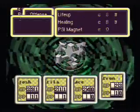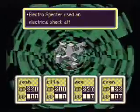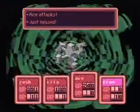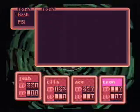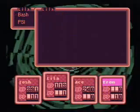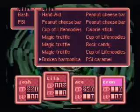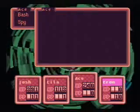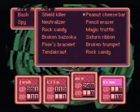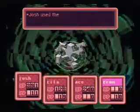My Guts is high enough that I should be getting crits. Oh, I do have a PSI Caramel I can use — that'll work. Do I have any more bombs? I don't. Just get everybody back on their feet.